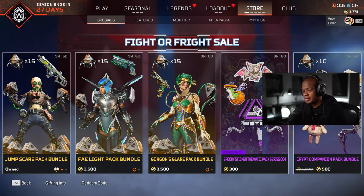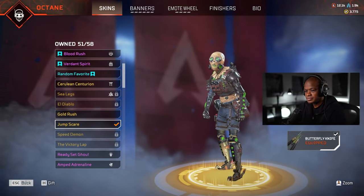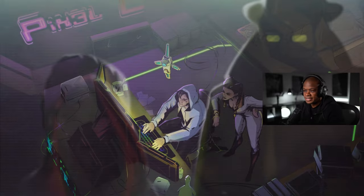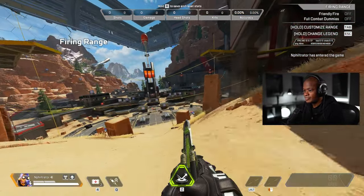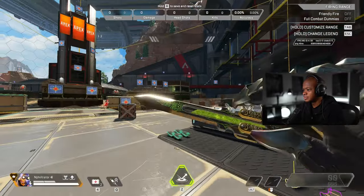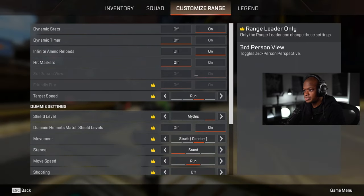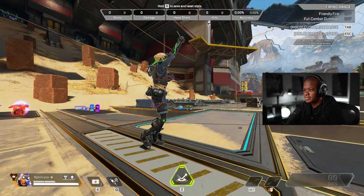We'll go into firing range and check this out. We'll also check out the Vault once we get there. I like the arms on it too — let's go third-person mode. The hands look good on it, I like the tubes. Oh I like that — that is the perfect Halloween skin.